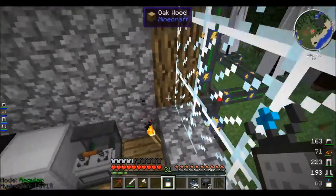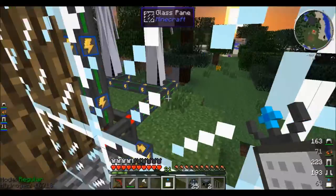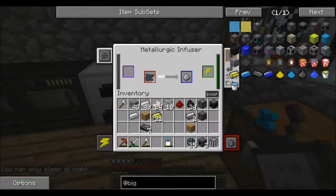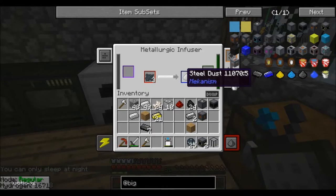I built an advanced energy cube, so it always powers things or gets power, and it holds up to 3,200,000 RF. That's good.